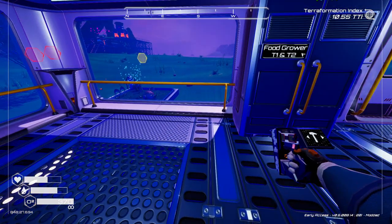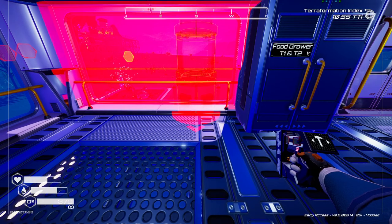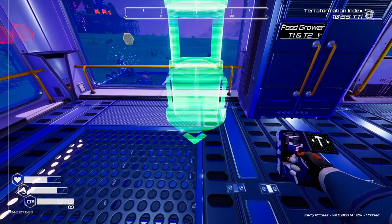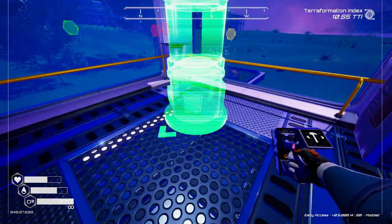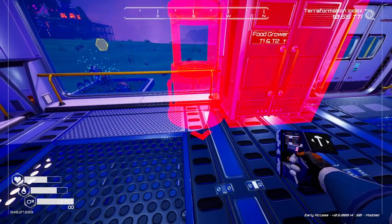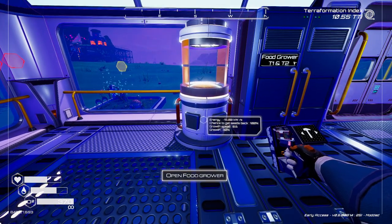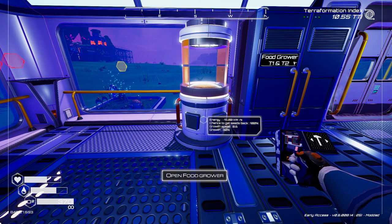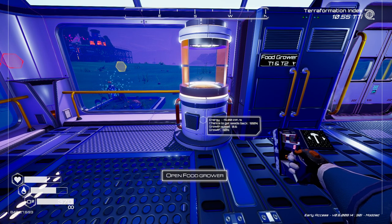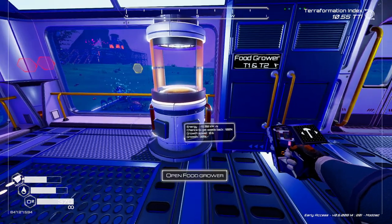We'll put one down here. I'll go with the regular food grower, the lower tier 1. You get a little arrow pointing toward you, and this has to be placed inside — you can't put it outside. It builds and takes a little bit of power: minus 15 kilowatts per second.